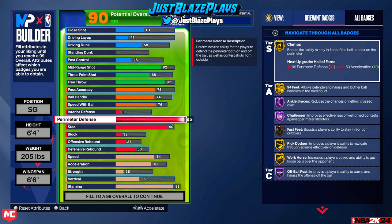First things first, let's go with this build right here. This is a 6'4 shooting guard, 205 pounds. This build low-key has some really nice badges — a 95 perimeter defense. The playmaking is very low and the three-pointer is low, but this is just one of the builds that were showcased.